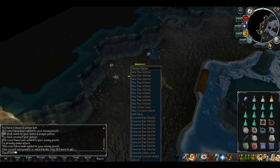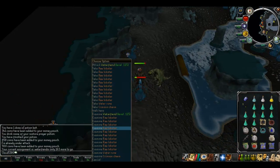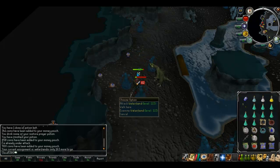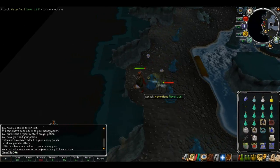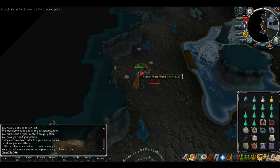If you're worried about not having enough room to collect all the raw fish in one go and don't want it to disappear, you can cycle your items. Every 3-4 kills you can drop a few items and pick up some raw lobsters.